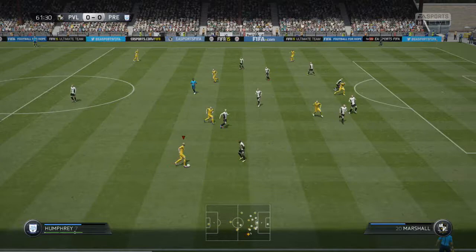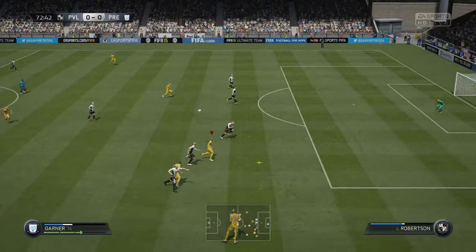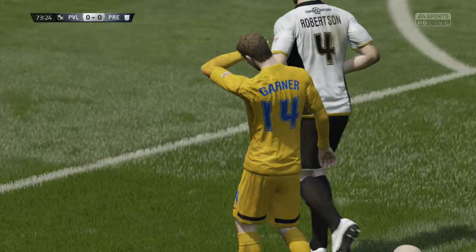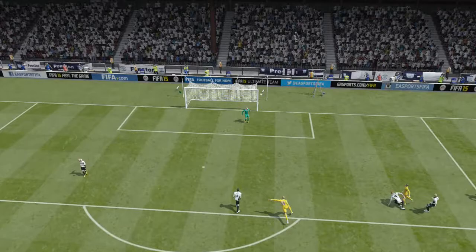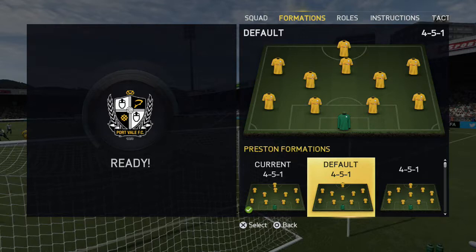We just kept pressing Port Vale, and when you get so many chances you may feel like it's not going to be your day. Chris Humphrey running down the wing, some nice play into Joe Garner, but he just heads over the bar — he can't seem to get his goal today. Then McAllister plays a very nice ball into Garner who has another shot, but that one goes over the bar as well. Unusual for him, but you've got to let him off every now and again.